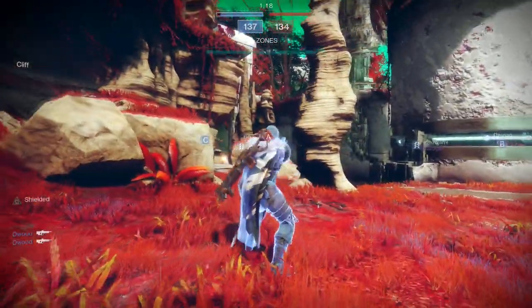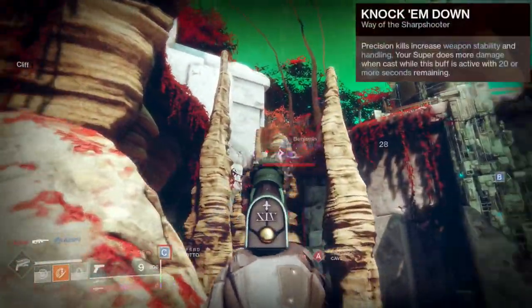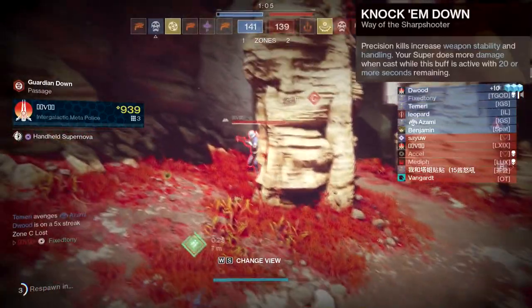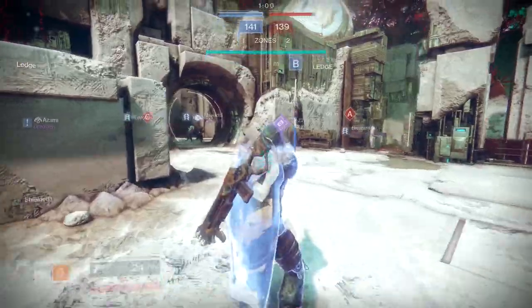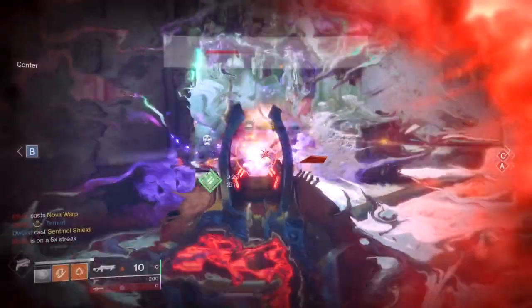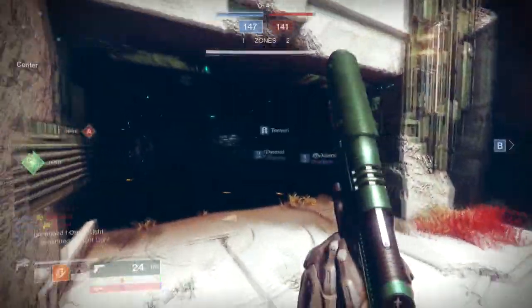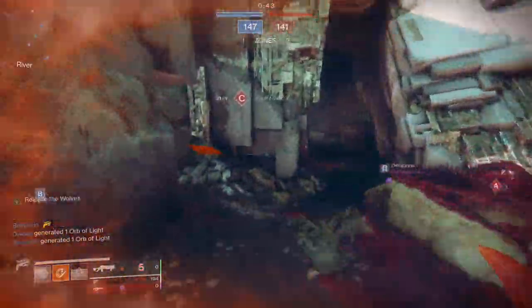Let me tell you the changes this subclass got. The first perk is Knock Them Down - precision kills increase weapon stability and handling, and your super does more damage when cast while this buff is active with 20 or more seconds remaining. This is actually really good - it almost gets close to Celestial Nighthawk damage, not by much, but it's almost there. That's insane that you can do that with no exotic equipped, which means you can use other things besides Celestial Nighthawk.